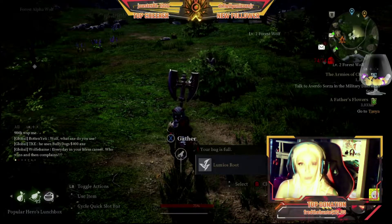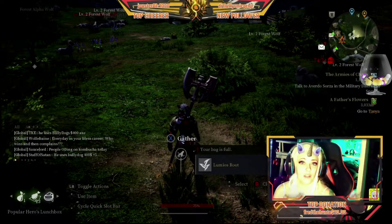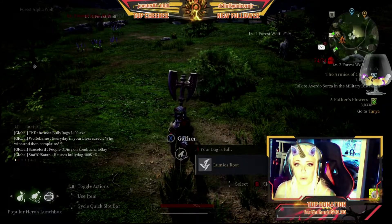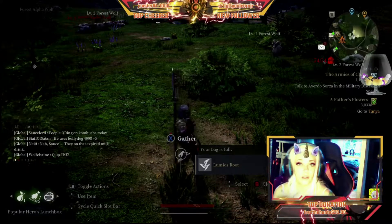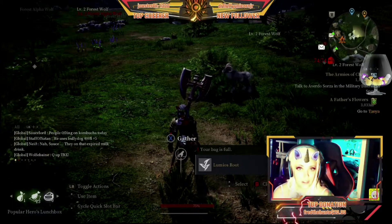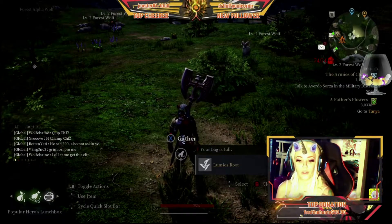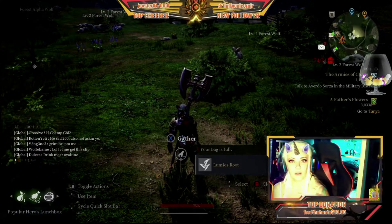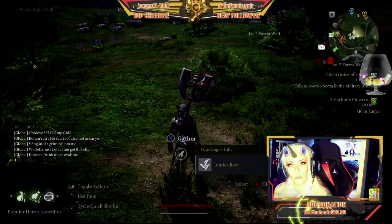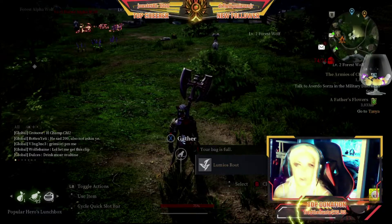Luminos and iron ore tend to make a decent amount. One recommendation: don't undersell yourself in the market. Luminos and iron ore sell well because they're the first things you need to get your crafting level up and they also make decent potions. Luminos and other types of gathering also gains you health back, so use this instead of potions — you'll want to save your potions later for bosses and dungeons.